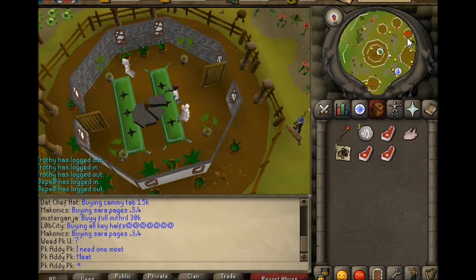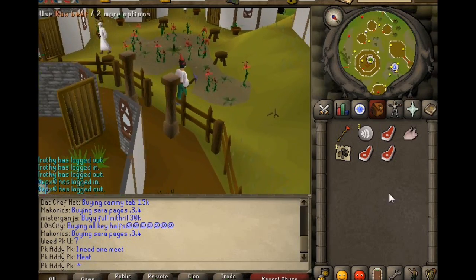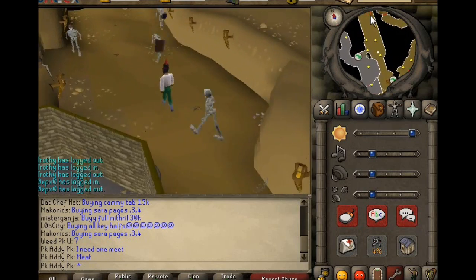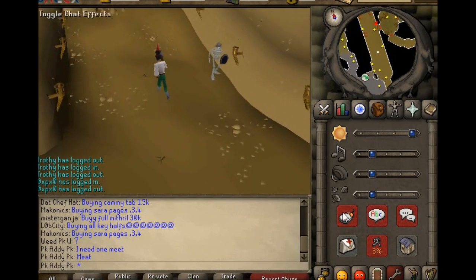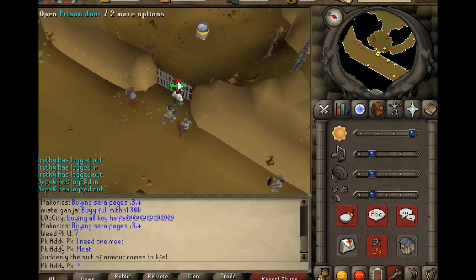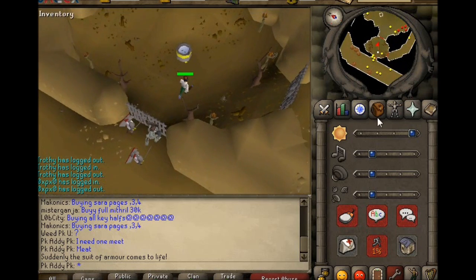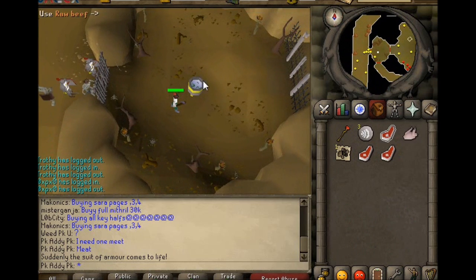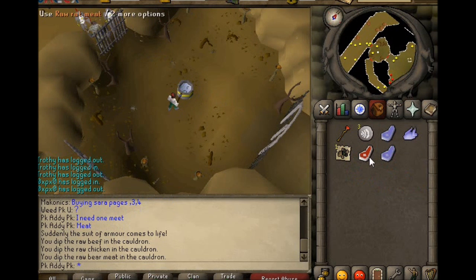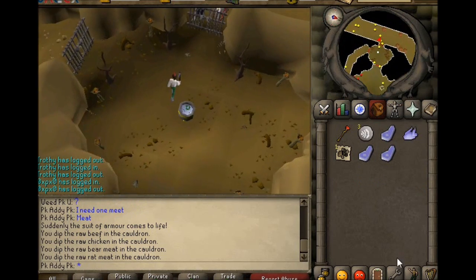Now we want to head to Trevally Dungeon, which is southwest of here. A little trick that might help, especially for lower levels: click on this gate three times. Now use all your raw meats on this — we'll turn blue. Head back through the gate.